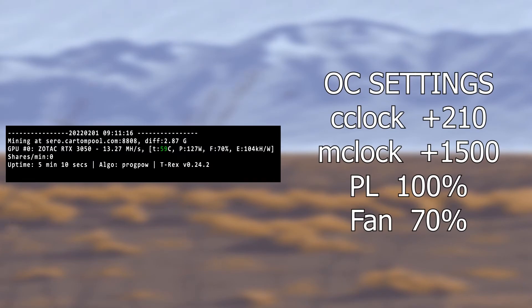The last coin I tested was Ziro. If you want to learn how to mine this, I have a video on my channel uploaded recently. For this coin the algorithm is ProgPow and I was using T-Rex miner. We used the same overclock settings from Ravencoin as it's basically the same algorithm. We got a hash rate of 13.21 megahash per second, slightly above Ravencoin's, with a power draw of 127 watts, giving an efficiency of 0.104.